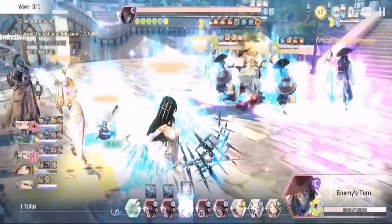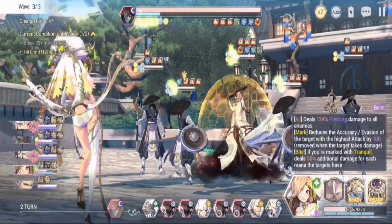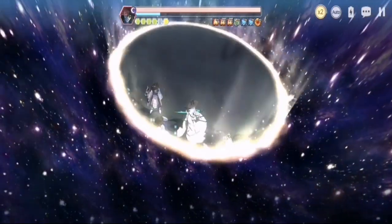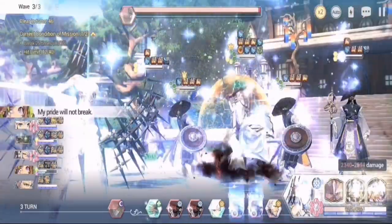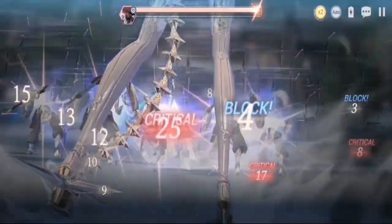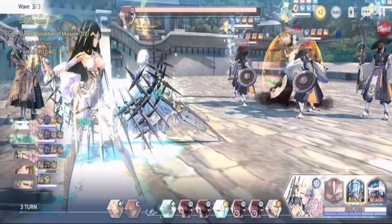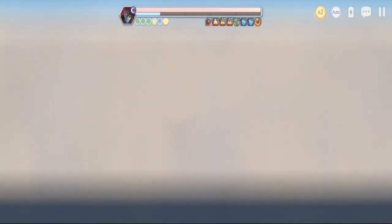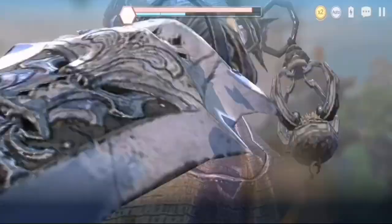Garth also brings increased defense and increased health to the team through her passive, so survivability is key and Garth plays a big role. Garth does have bigger damage with signature force, but again that's not required. The main requirement is to survive — Dorka should survive, Garth should survive, and more or less the whole team should stay alive.